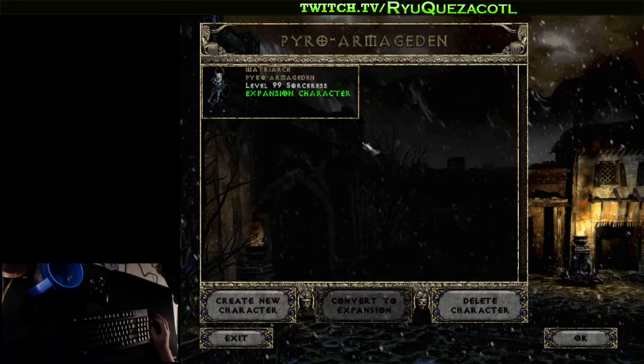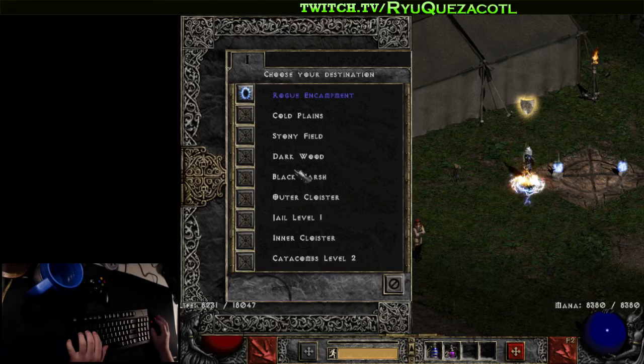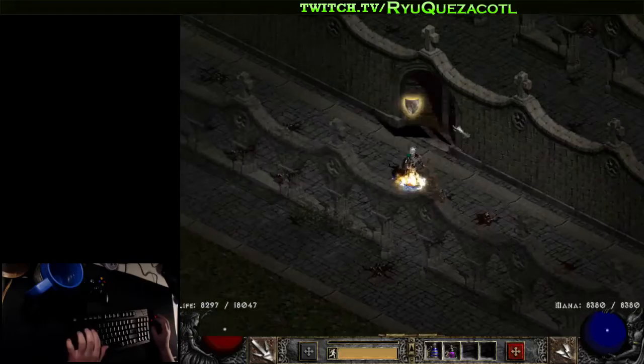Today we're going to cover the barracks, the jail, the inner cloister, and the catacombs. We'll go through those maps and show you some of the different blocks and ways to approach them. So for the barracks, we have the plus sign layout.